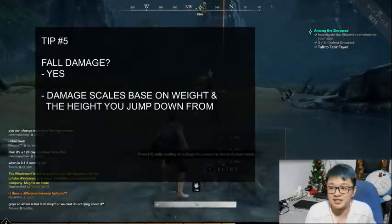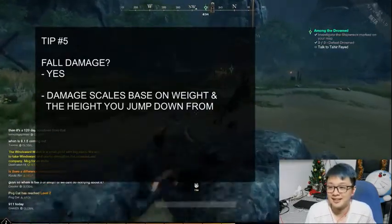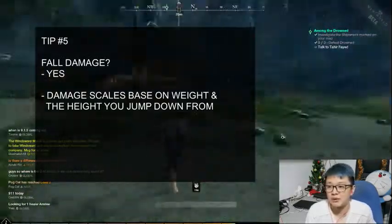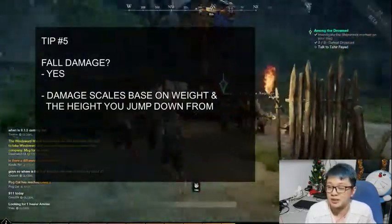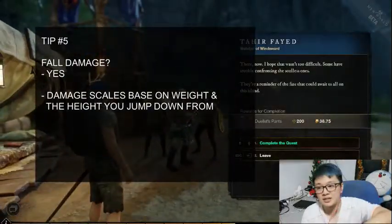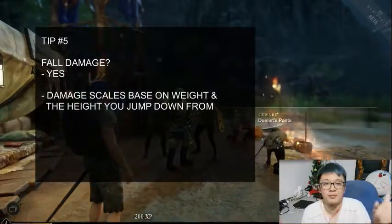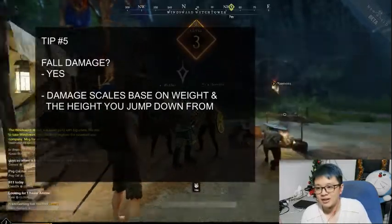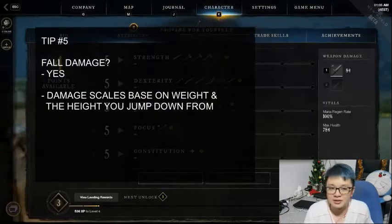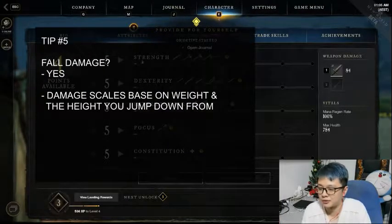Fifth tip: this game has fall damage. If you've played games like this you should check whether fall damage exists — and yes it does, but it's not as heavy as something like Genshin. You can still jump down from high places and maybe lose around half your HP. So far I've never jumped from really tall places since you can climb up rocks instead. Just be mindful where you jump and don't die for no reason.